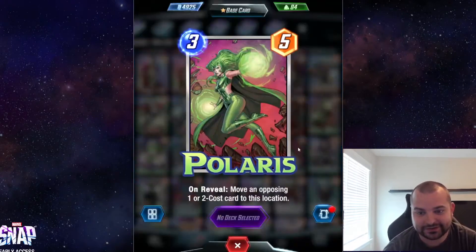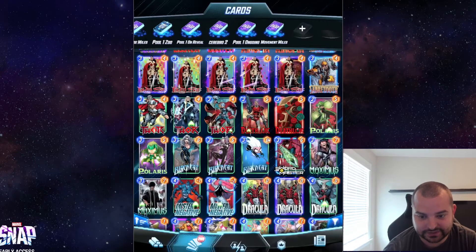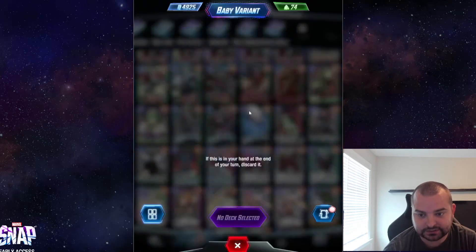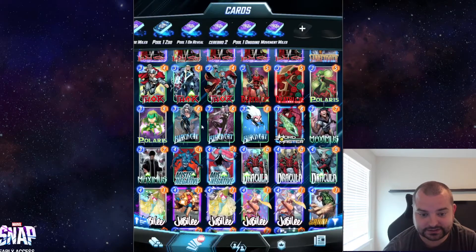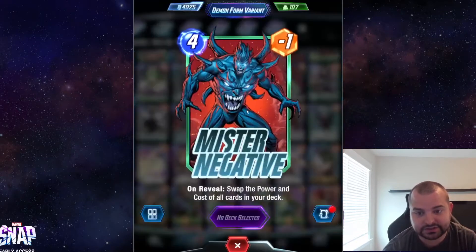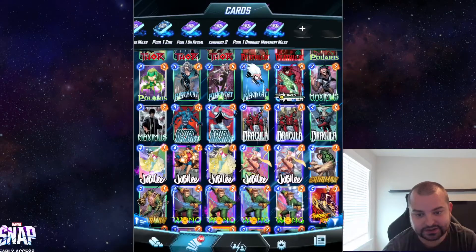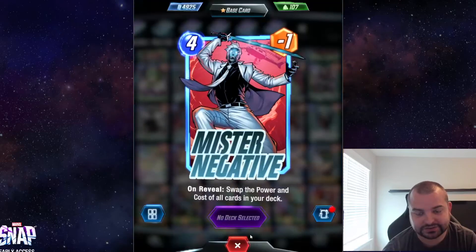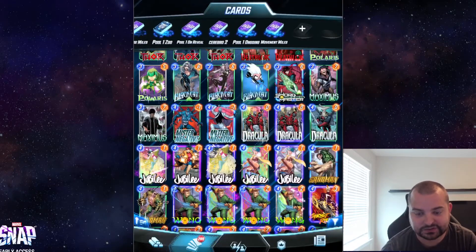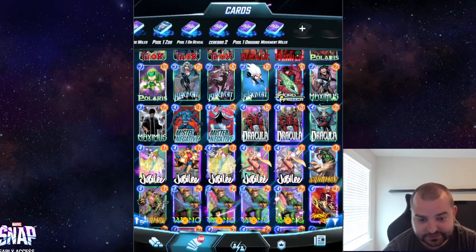There's a Polaris variant I want very badly — it almost looks like Destroyer — I just don't have it. Black Cat: I like this one, and I also like this other one. Black Cat is another card I don't play a lot but has a lot of great variants. Mr. Negative — this used to be my favorite variant, but there's a Mr. Negative variant that's already negative in terms of the filter on the card, and I think that one's probably the best Mr. Negative now.